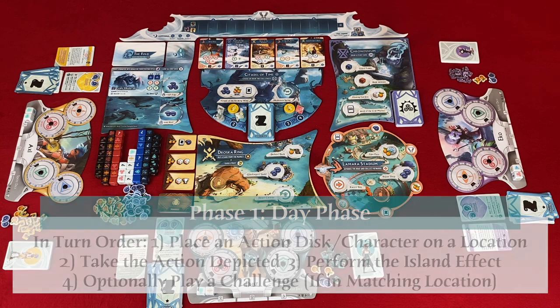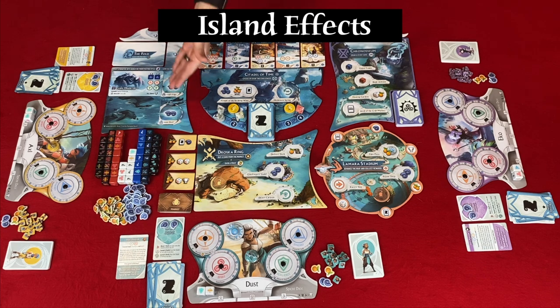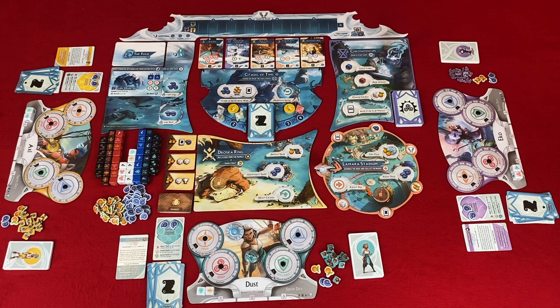Step one: move your character and an action disc to an island and an action spot. Step two: take the action spot reward — the depicted reward in the circle. Step three: take the island bonus effect. Step four: optionally play a challenge card if it matches the island you are located on. The island bonus effects are: at the fold, fight the monster at your chosen space; at the citadel, draw or choose two challenge cards (it refills each time, and there is no max for challenge cards); at Drosca Ring, buy a market card or gain one fruit; at La Merah Stadium, move the boat forward one space and gain the reward; at the Chroniseum, draw a stunt card usable during your turn or any future turn — these are one-time use.